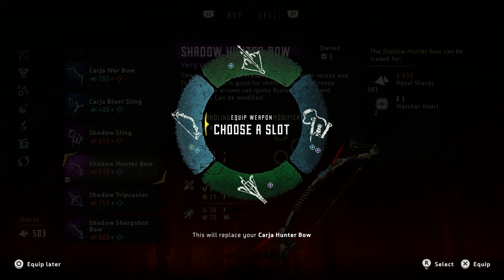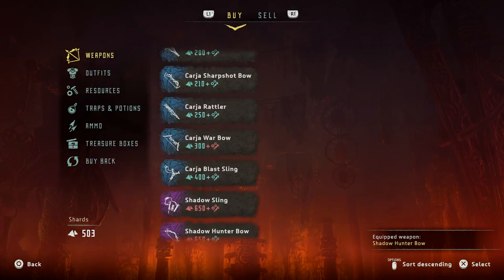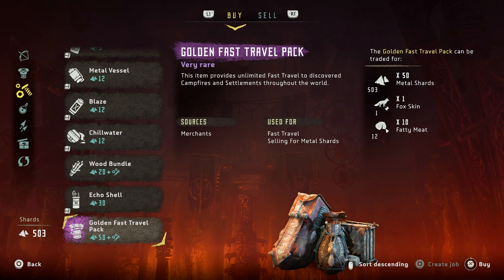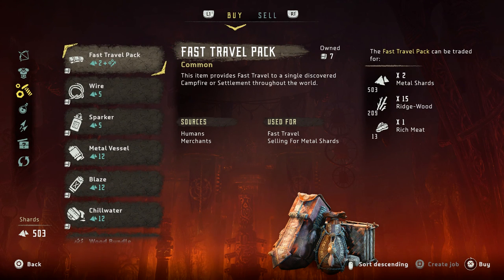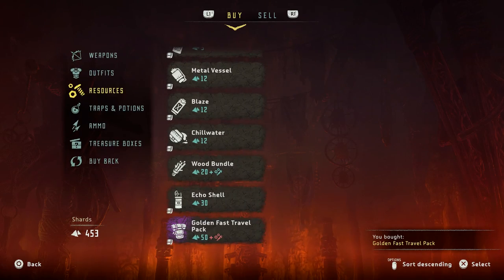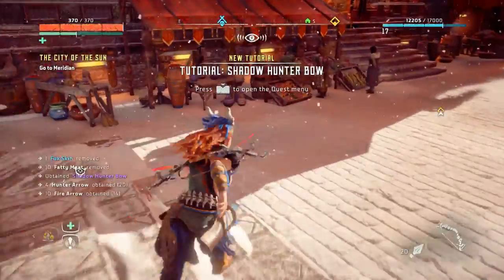That'll replace the Charge Hunter Bow we've had since the start of the game. There's also a really cool item at the bottom of resources — it's called the Golden Fast Travel Pack. It provides unlimited fast travel to discovered campfires and settlements throughout the world. That's really handy because fast travel packs cost rich meat, which isn't easy to get. You need a fox skin, so pick one up — those little buggers are hard to find.